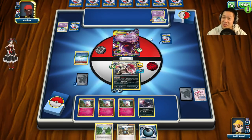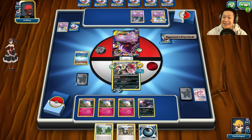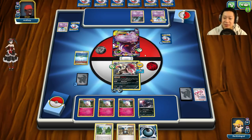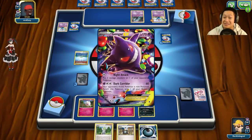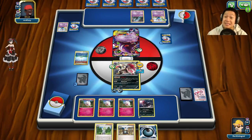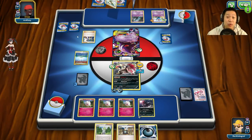He needs a Double Colorless Energy or the Dimension Valley to use this combo; otherwise I'm fine. He needs more bench Pokémon, so if he's careful not to put too many bench Pokémon down I need two — so he cannot put another bench Pokémon down otherwise this Gengar is going to go down in one shot because I have a Muscle Band. He put another energy on — he needs the Dimension Valley. Sycamore — what cards are you throwing away?